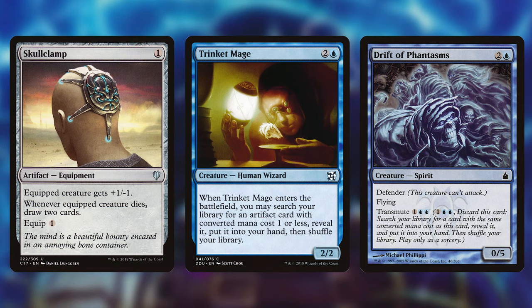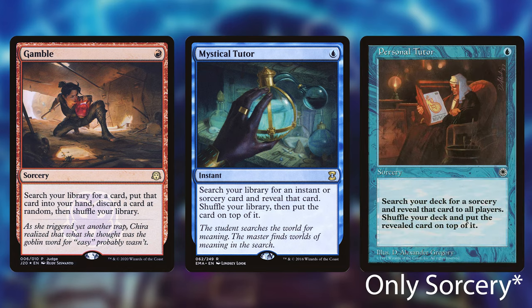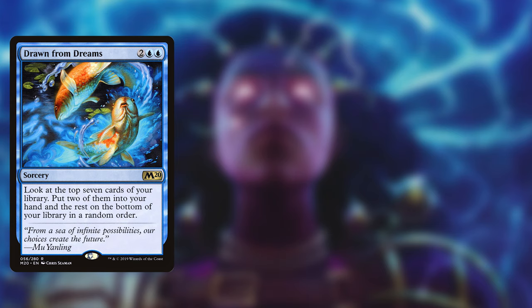Drift of Phantasms searches our deck for a card with converted mana cost 3 and puts it into our hand — most likely you will find a wheel or a Phyrexian Altar. Gamble searches for any card but you have to discard a card at random, so it's a little bit risky. Use it when you have a lot of cards in your hand to decrease the chance of discarding what you tutored for. Mystical Tutor and Personal Tutor put an instant or sorcery card from your deck on top of it, but you have to wait a turn until you get them. A way to get around that is playing them before you attack with Zyrus so you can draw the card immediately. Drawn from Dreams costs 2 and 2 blue, looks at the top 7 cards of our library and lets us keep 2 of them while putting the others to the bottom. I choose to run this card over Dig Through Time because a lot of the wheels shuffle the cards from our graveyard back into the deck, so we can't abuse the delve ability.